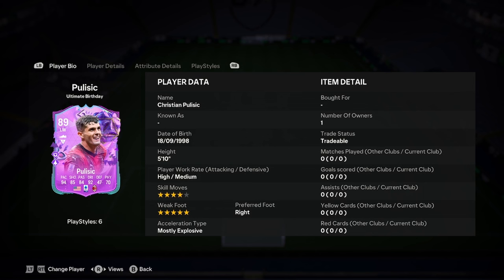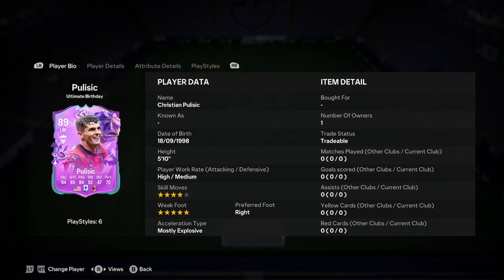So Pulisic is 5'10", high/medium workrates, 4-star weak foot, 5-star skills, right footed, and mostly explosive body type. That is a very, very nice start boys. Let's see if the rest of the card ruins it.